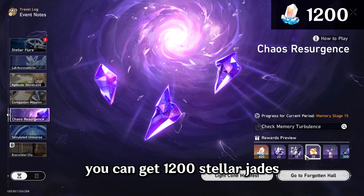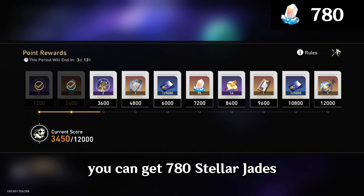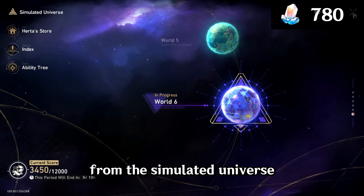You can get 1,200 Stellar Jades for clearing the Memory of Chaos. If your Equilibrium level is 5, you can get 780 Stellar Jades over the course of 4 weeks from the Simulated Universe.